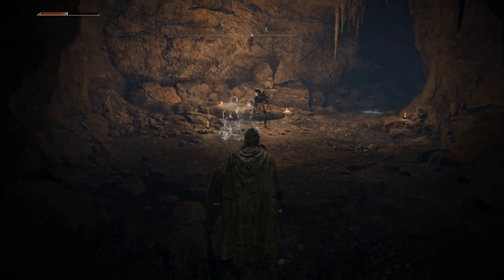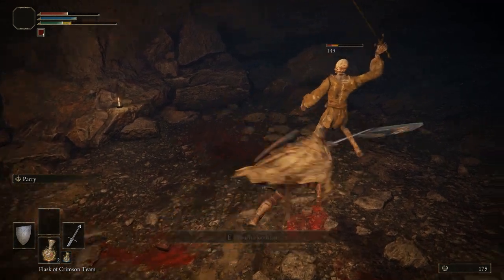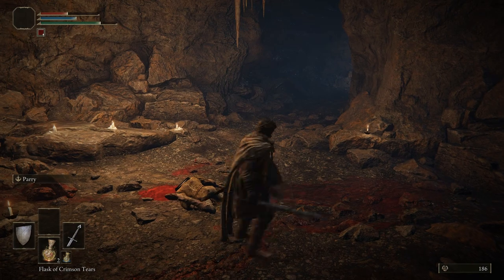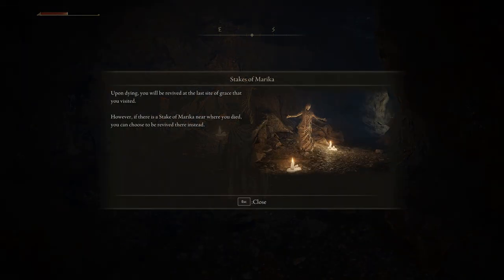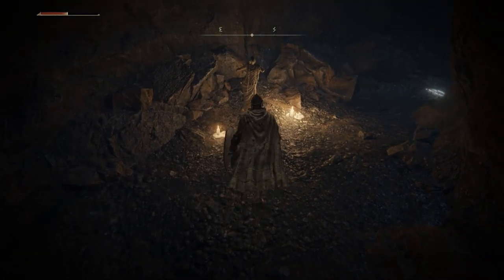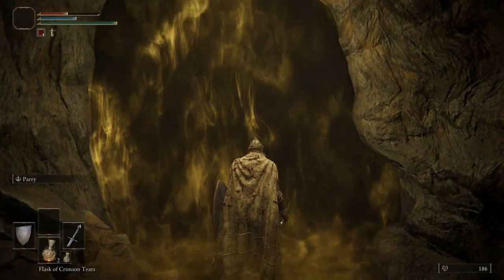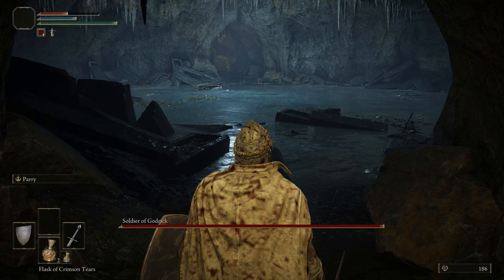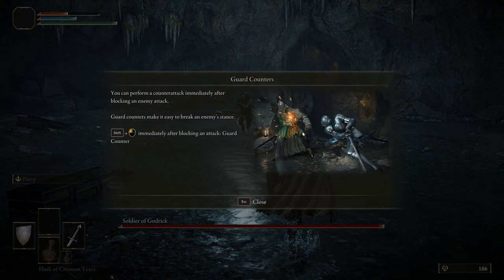Let's give it a go. Stakes of Marika: upon dying you will be revived at the last Site of Grace that you visited. If there's a Stake of Marika near where you died, you can choose to be revived there instead. Here's Marika — she's pretty armless. Soldier of Godric — the first little mini boss. Guard counters: you can perform a counter attack immediately after blocking an enemy attack. Guard counters make it easy to break an enemy's stance — shift right-click.